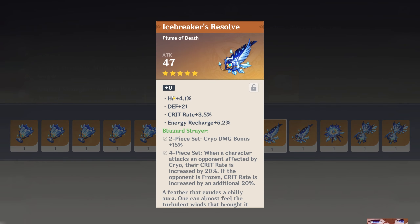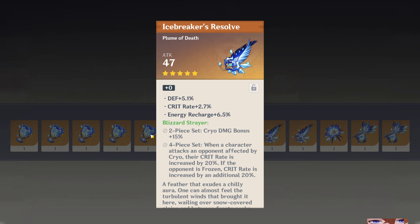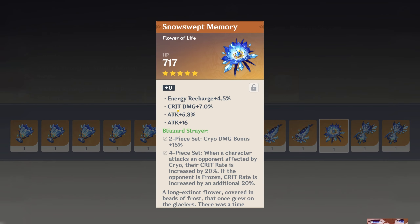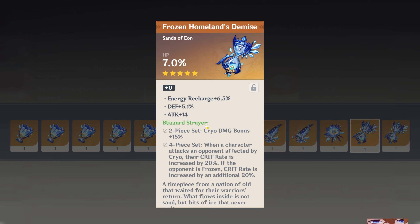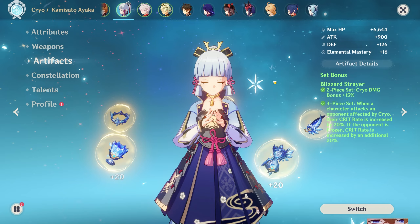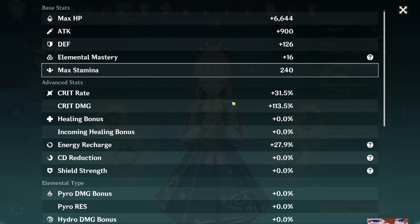I recently built my Ayaka just from using the artifact strongbox and I'll be releasing a video on this tomorrow. The new artifact strongbox is just a massive glow-up. Really keep your eyes on which artifact sets are in the strongbox, as it's a great way to upgrade characters or finally get off that Emblem set while farming it for characters where it's best in slot.